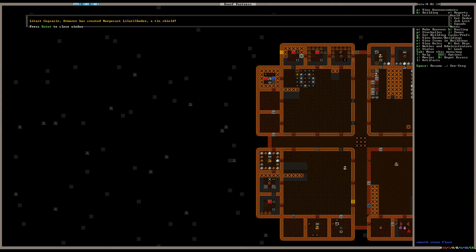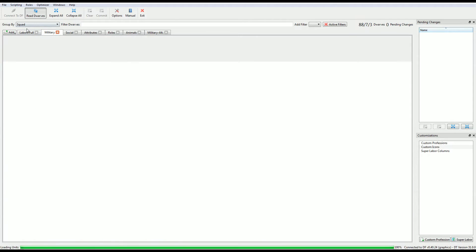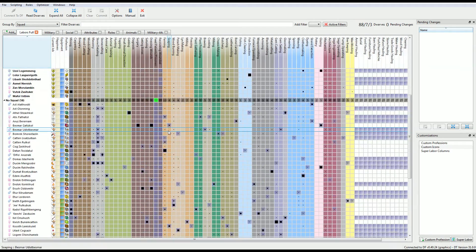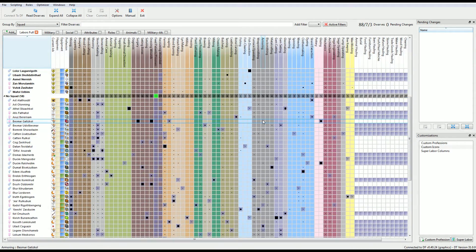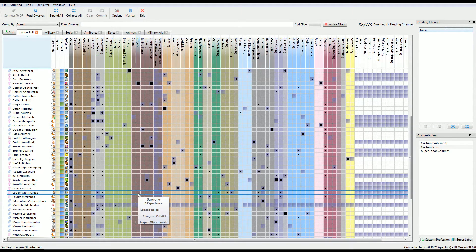She created Nargocast Lilari Bader, a tin shield. Well, you could have picked a better material, but I can't necessarily scoff too much. Because hopefully you are now a master armorsmith. Let's look... Armoring... Indeed. Legendary plus five armorsmith. It's a beautiful thing.